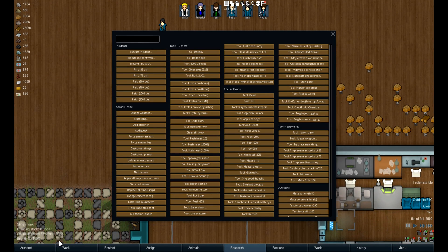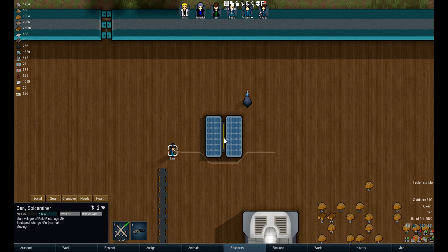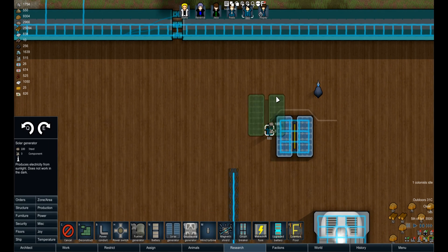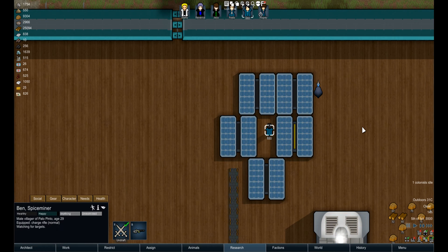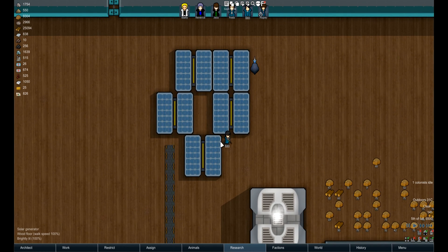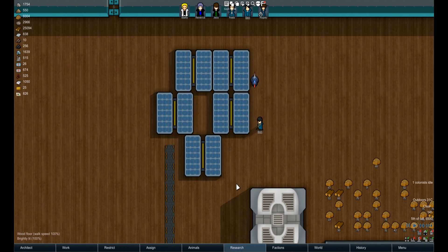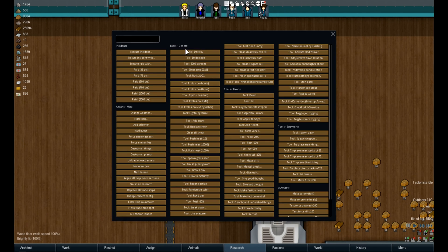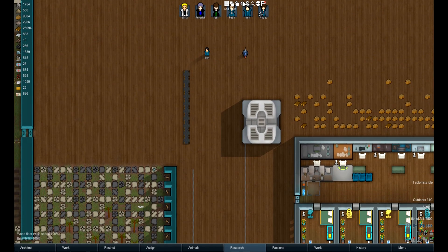If you walk over a solar generator, it pretty much halves your speed — you can't even get colonists to walk over it easily. Let me trap him so he has to go over it. You can see the speed it slows him down to — it's almost a quarter of the normal walking speed. The amount it restricts you is huge.